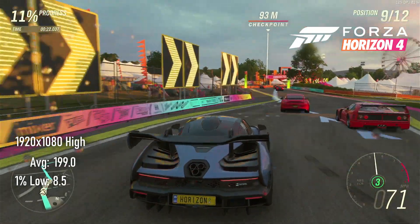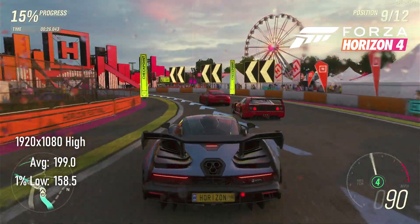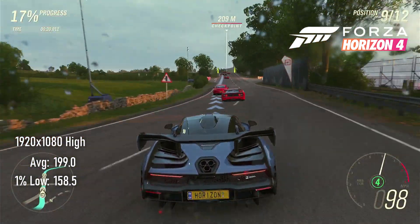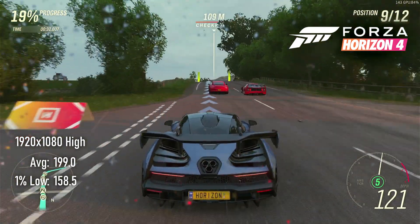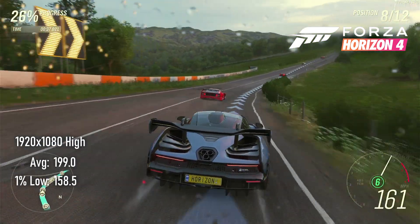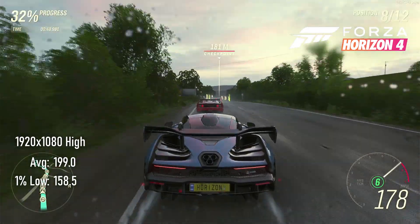With a better CPU, Forza Horizon could run at 1080 high settings at 199 FPS average and 158 lows. As it is, with the Ryzen 3 3100 holding things back, you'd only see about 140 FPS here. Happily, you'd probably still see over 120 FPS in 1440.